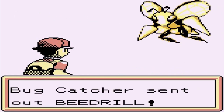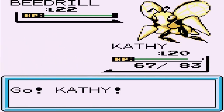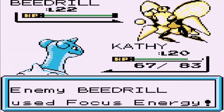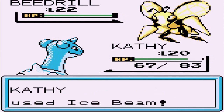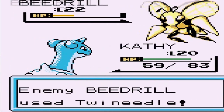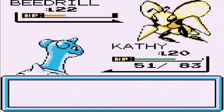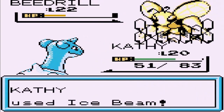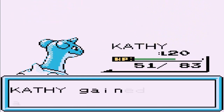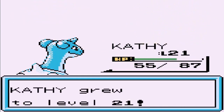We are taking on a Beedrill — let's go straight for an Ice Beam. That right there is not very strong, and wow, it has Twin Needle attack. We are going up against some pretty good Pokemon right here. I'm actually liking taking on the evolved Pokemon right now. Look at that — Kathy grows to level 21!